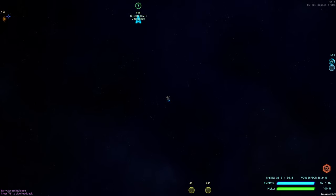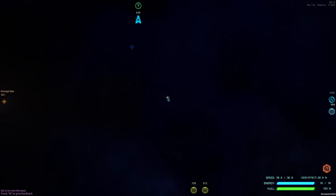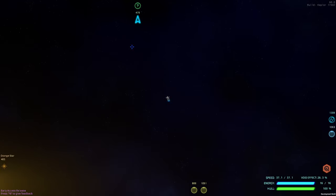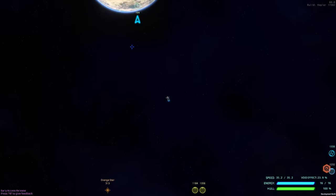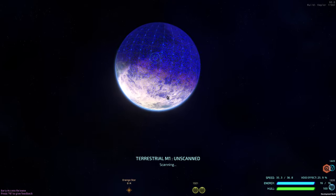When new stars show up, make sure you swing by them within range so you can get the research points — they do sometimes show up with a research point. This guy's way out here. Lots of exploration, lots of checking.